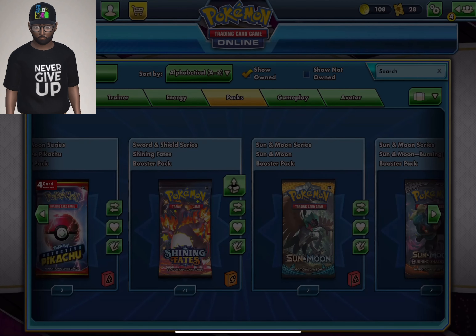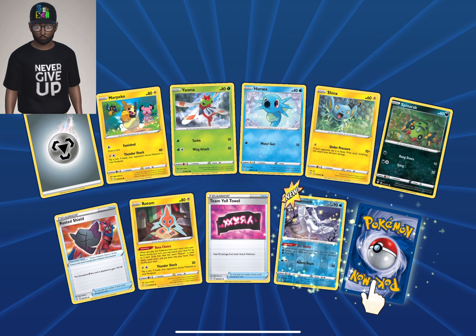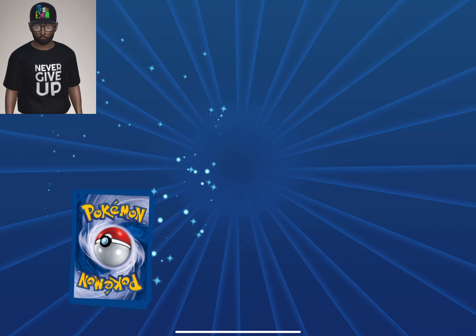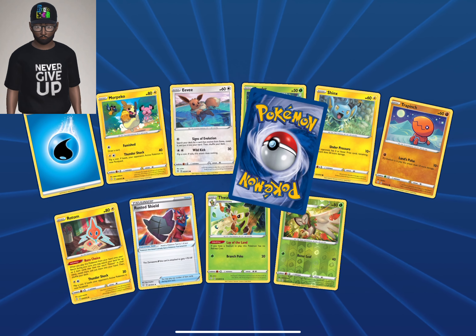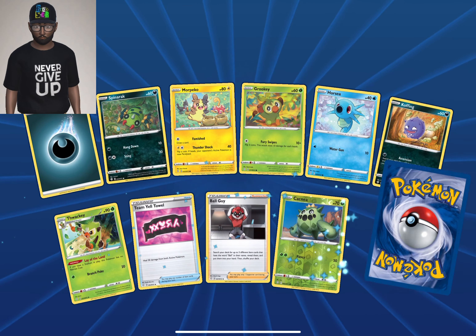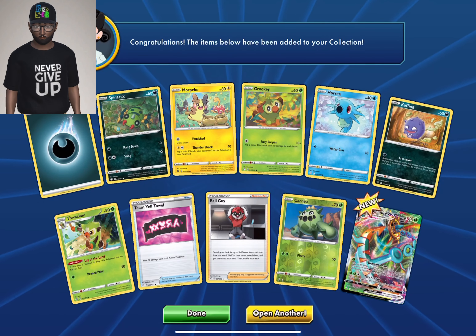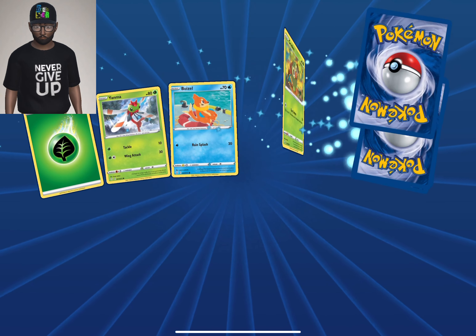We have a holographic Indeedee — good first holographic card, looking nice! We're just looking at the last two slots: the reverse holo slot and the rare. Another holographic Indeedee, and we are going on down. Another Captain Pikachu, and some Vmax goodness — some Vmax goodness, and this you can just see it!